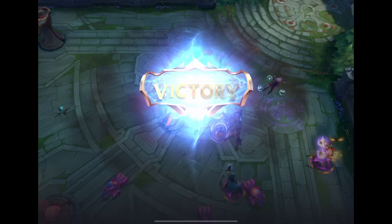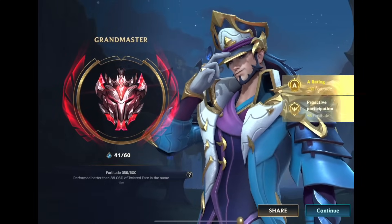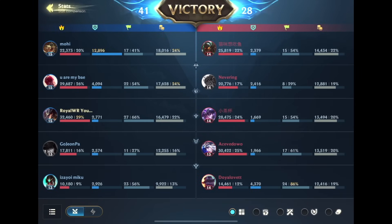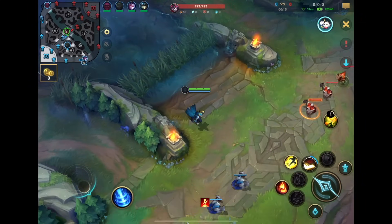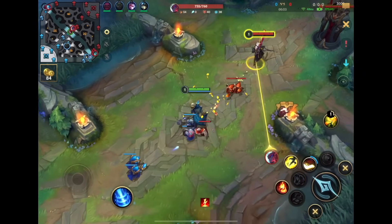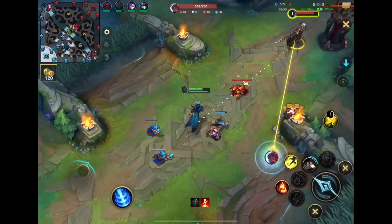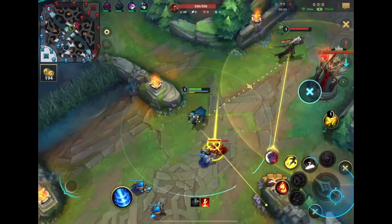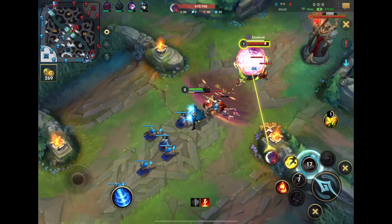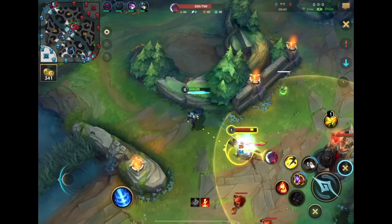Now let's look at a game where we actually weren't ahead right away and we had to make some comeback plays. Even though in the first game it was kind of a small comeback, there's going to be an even bigger one. We're playing mid lane versus Yone, and this Yone is actually ranked 10 right now — he's challenger already. So this is definitely a formidable opponent. We do have a Pyke jungle, which while it's completely unconventional, he can actually be very good with Twisted Fate if we play it well. The enemies have really strong snowball champions this game, like Evelynn — so it's important to not give them a lead.